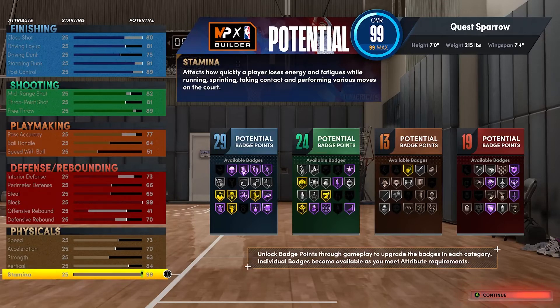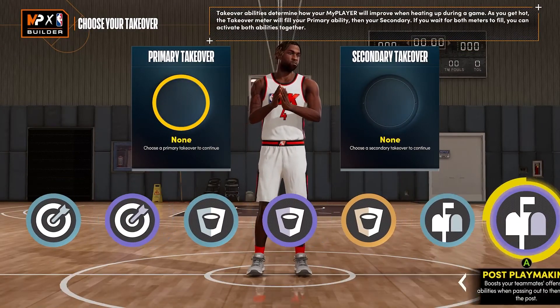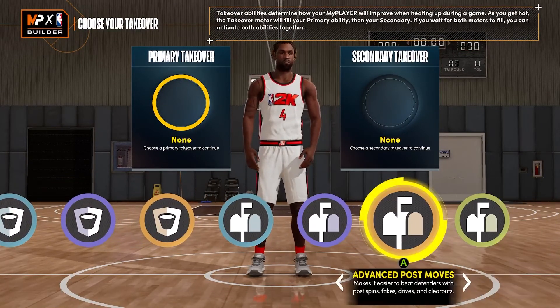Let's give this a once-over: you get interior finishing gold, posters silver, limitless takeoff, an 80 mid and 83, 77 pass accuracy. You can handle the pill a little bit with a 64 handle. You can play D inside and out with a 99 block and an 84 vertical on a seven-foot two-way balance scorer — absolutely gruesome build. Like I said, Giannis, Kevin Garnett, a long-lost bull brother. You're gonna be able to do it all on this build — it can kill at the city and threes, take it to the old gym, and conquer a pyramid with it.